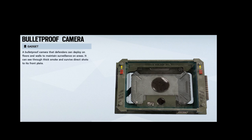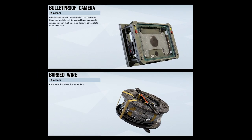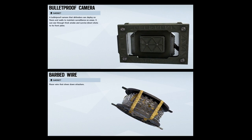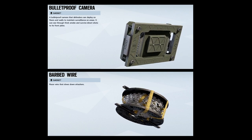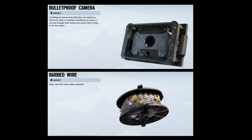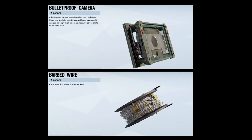For equipment, Jaeger has a bulletproof cam and barbed wire. I suggest going with barbed wire as it provides a sound cue when destroyed, and also a sound cue and a slowing effect if the enemy team decides to walk through it. Though if you want more visual intel, then the bulletproof cam is right up your alley.